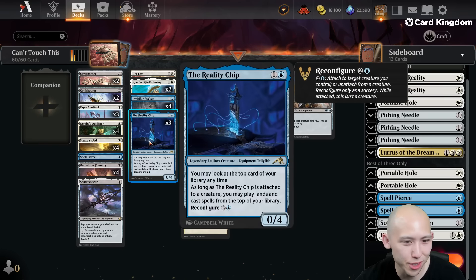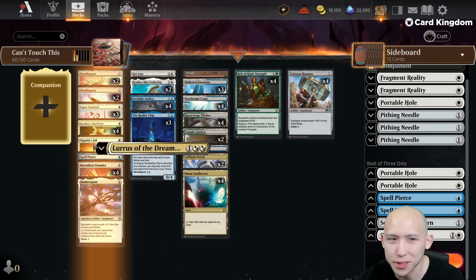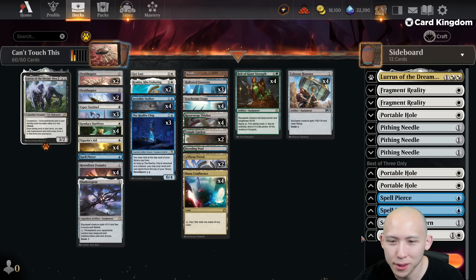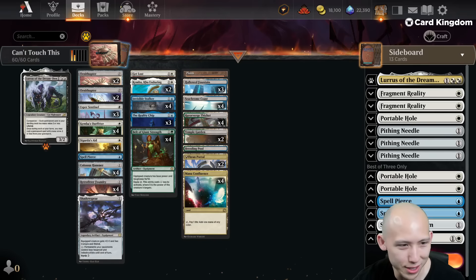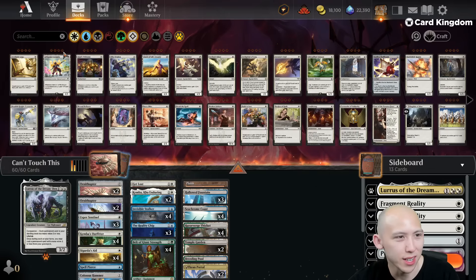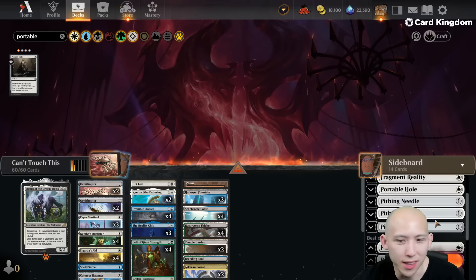And then you have some randomly cheap creatures and whatnot to get there. It looks like I'm supposed to companion this Lurrus. Why is this a 13-card sideboard? I'm not sure what got lost in translation here — this was just a copy-paste. I'm not going to bother putting in two more cards. I mean, I guess I could just put in two more random Portable Holes or something. Again, I have no idea what's in this format.